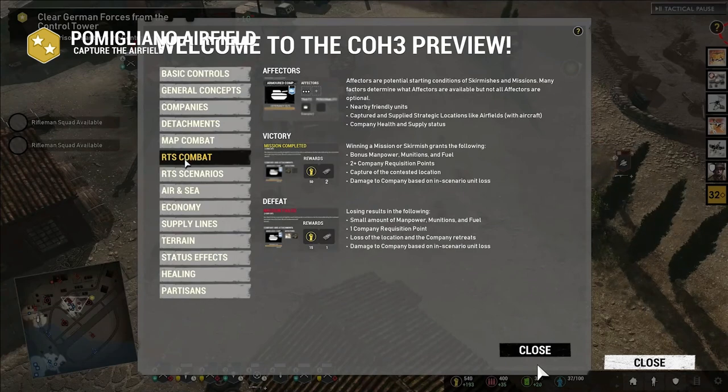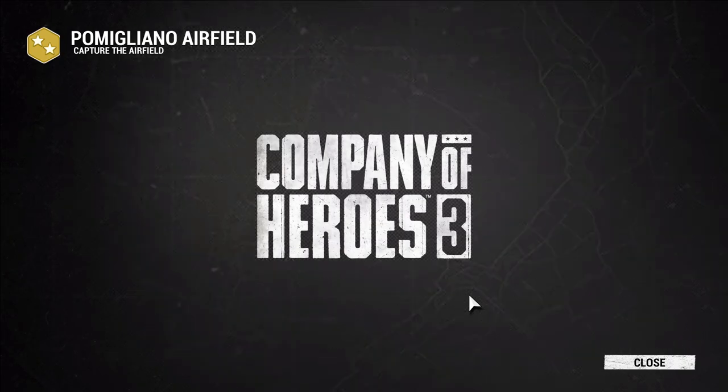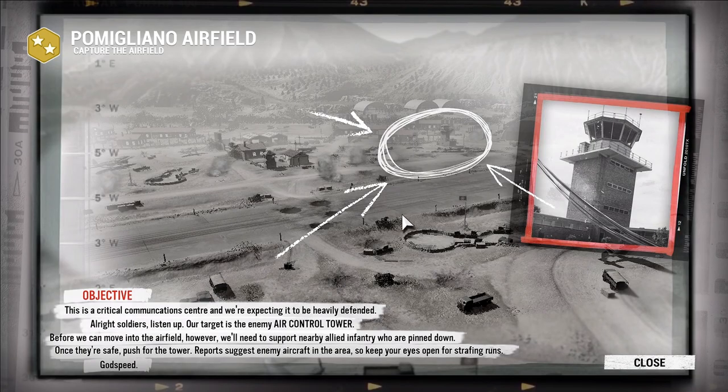That all looks cool. We might look at tactical pause since it's interesting to zoom in on things, but I also want to play this in PvP eventually — so I shouldn't get too used to pausing. Our objective: this is a critical communication center, expected to be heavily defended. Mission briefing: our target is the enemy air control tower. First we'll need to support nearby allied infantry who are pinned down, then push to the tower. Enemy aircraft are in the area — watch for strafing runs.